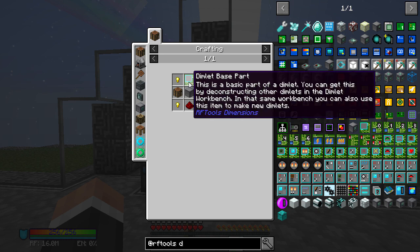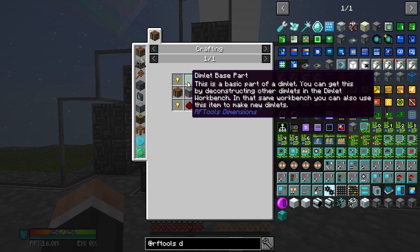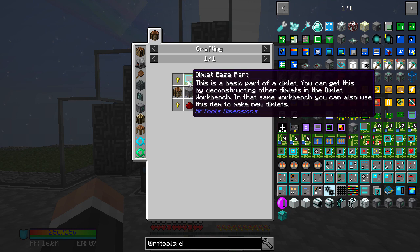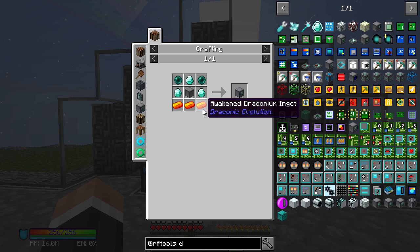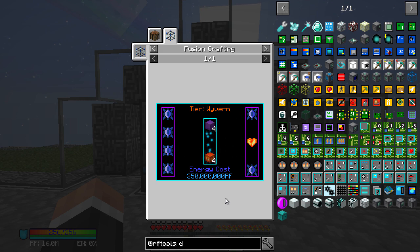The dimlet base part is the basic part of a dimlet — you get this by deconstructing other dimlets in the dimlet workbench, but you can also use this item in the same workbench to make new dimlets. You need that to make the workbench though — this is confusing. The dimension builder requires awakened draconium, which we can only get from fusion crafting.